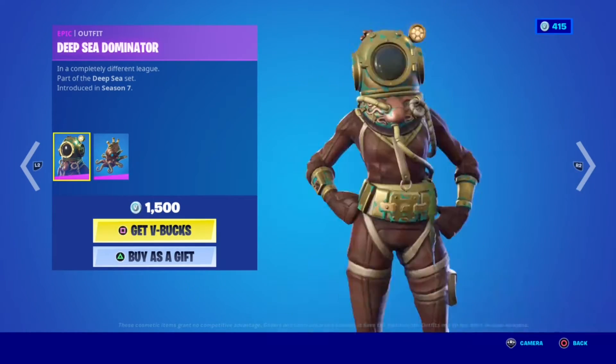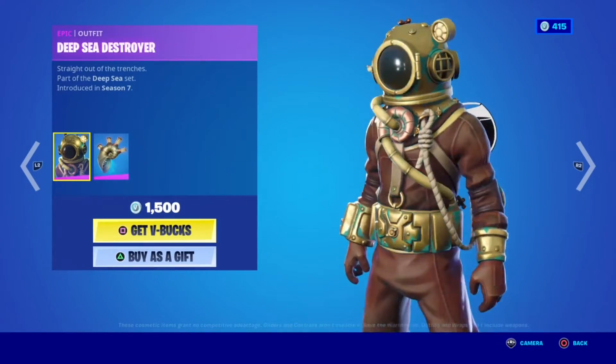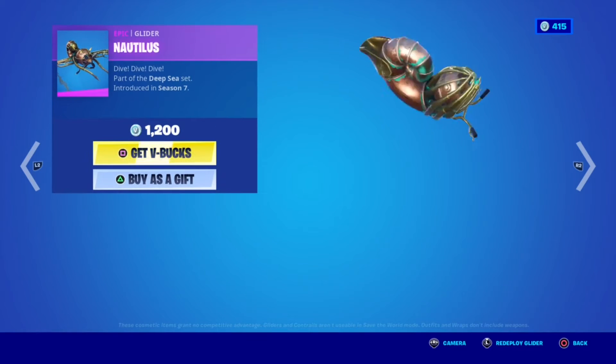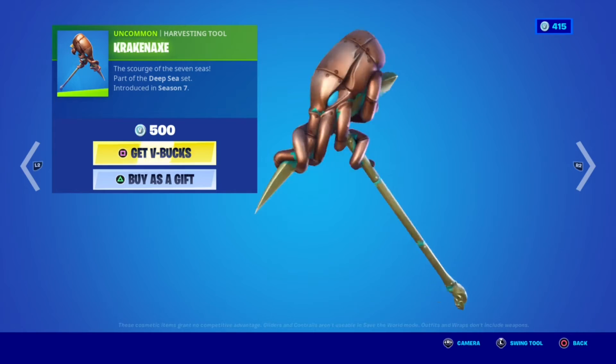But then you can see here: Deepsea Dominator, very cool. Then the back bling. Then you have Deepsea Destroyer with also his back bling. Super cool skins here. Then you have the Natalia Square. Super cool stuff.